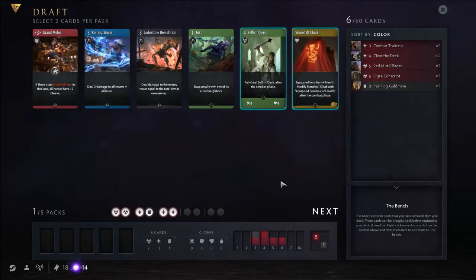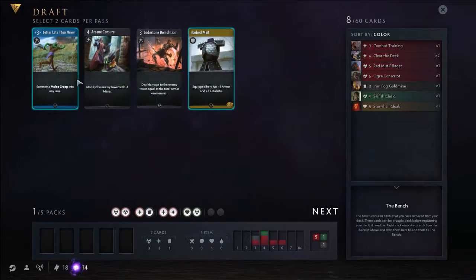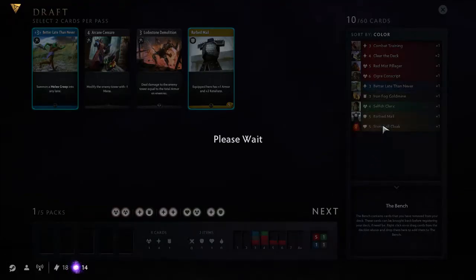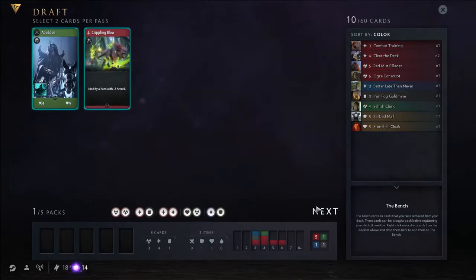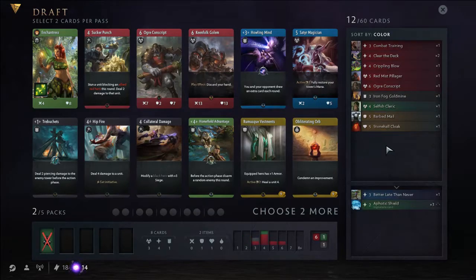The Cleric and the Cloak — definitely a good creep and a good item. The rest is pretty bad. Here we take these two, but not really playable. Oof. Enchantress. Let's cut the cards that we're not gonna play.